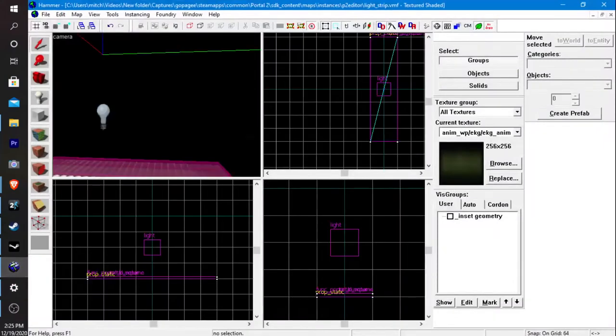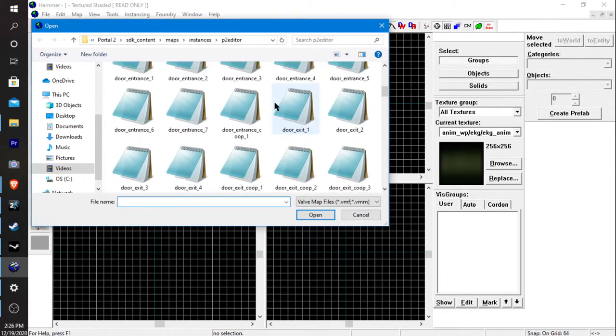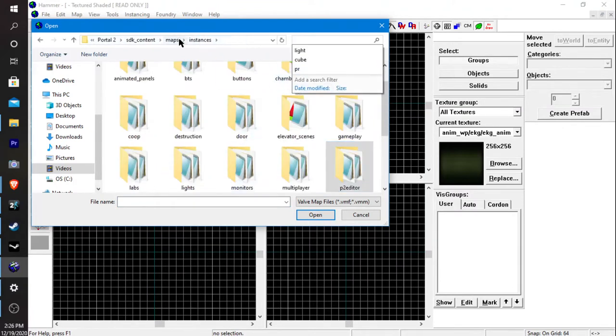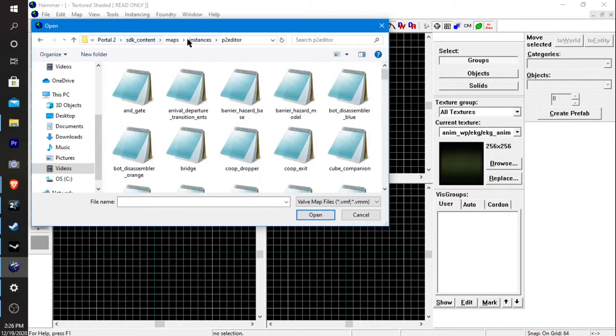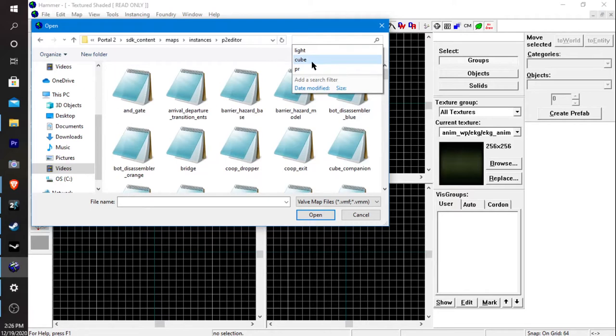At the top it should say Hammer — it'll pop up. It should look something like this. We're going to hit File > Open and navigate to the maps folder. You should be able to find it. These are maps I've designed. We're going to go to Instances, then P2 Editor — that's Portal 2 SDK content, maps. You can search for: This PC > Portal 2 SDK content > maps > instances > P2 Editor, and you should find all the assets like doors and stuff for the game.